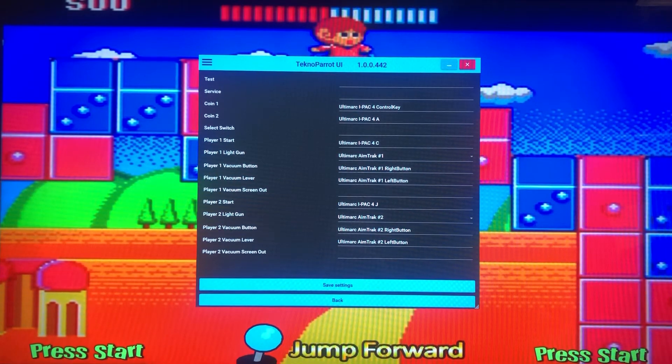Then go down to the next one, which is going to be the vacuum lever — this is actually the suck lever, the one you're going to be using the majority of the time. Click on that, make sure the gun is straight, and pull the trigger. As you can see on mine, it selected the left button. And that's it for mapping light guns.